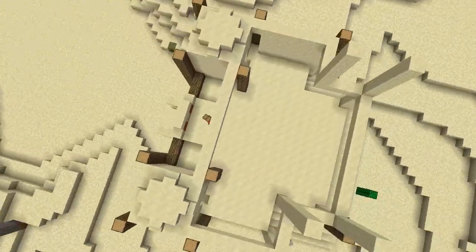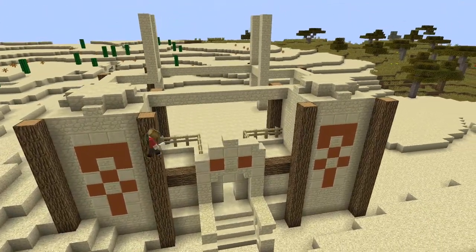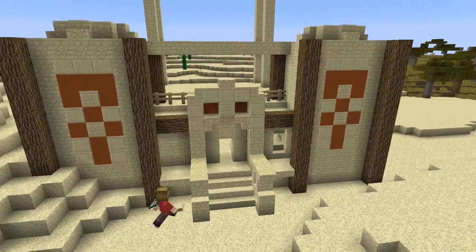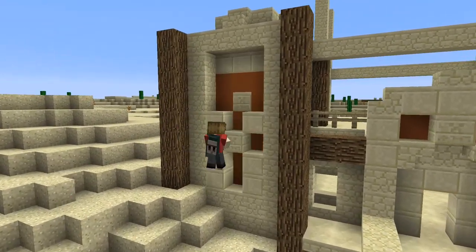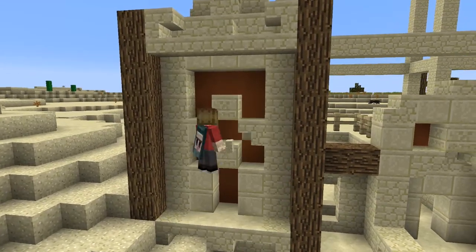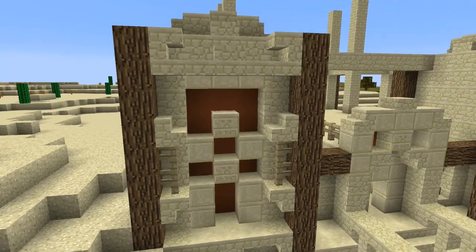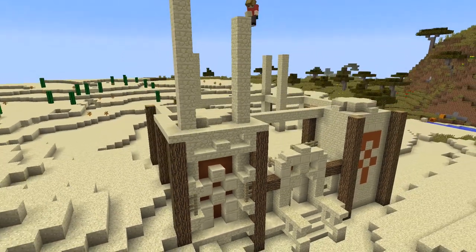So I'm going to be detailing the front here, adding some fence, a couple of windows, and most importantly where there's stained clay I'm going to be moving them a block back so that you can detail them with a bit of depth. That Egyptian symbol is going to be set back and then I'm going to detail the rest of it just adding sandstone stairs, a bit of birch fence, and just making it generally look a bit nicer with a little bit of detail.